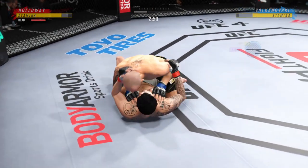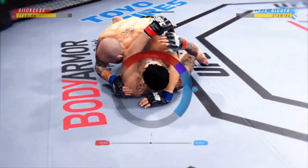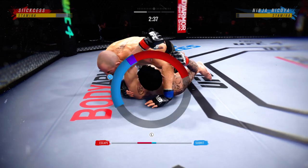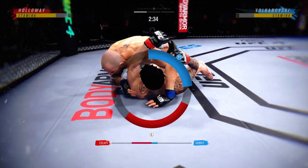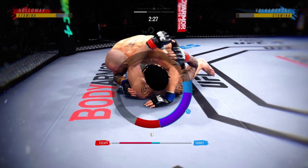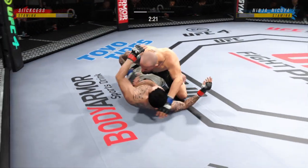All right, so he postures up — nicely done. He jumps on a headlock. We call this in wrestling just a headlock, and if you're not careful you can get stuck in an arm triangle. Watch triangle. And he's out.